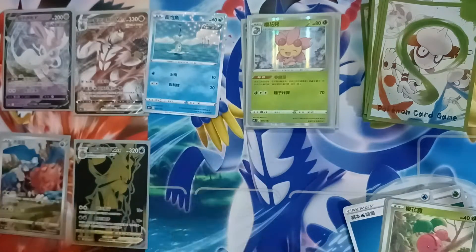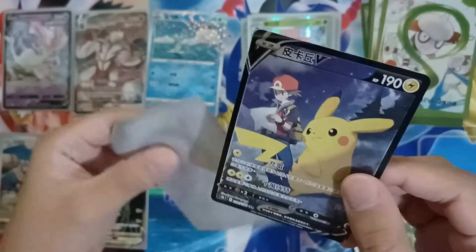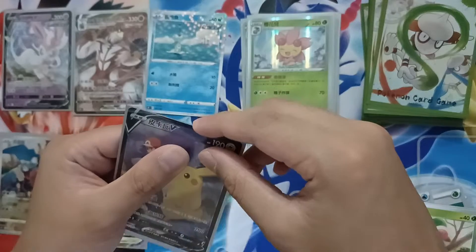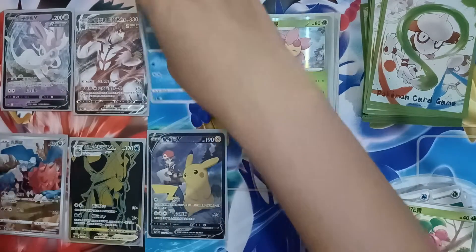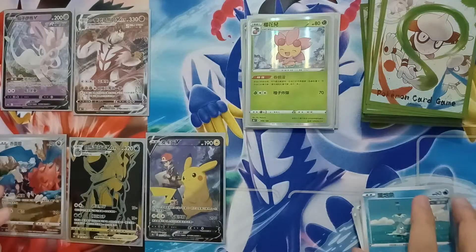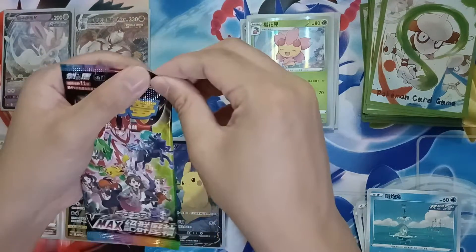And this one — Trainer Red. It's not red though. He has the same hat but it's Pikachu V. Very nice, I really like the art here.